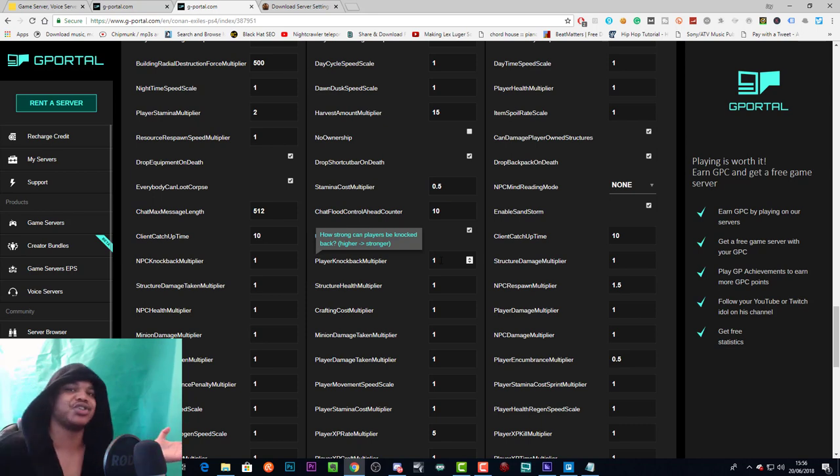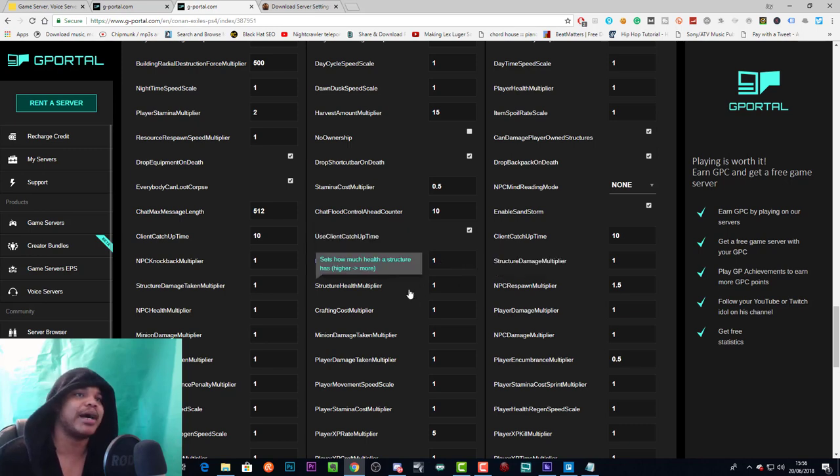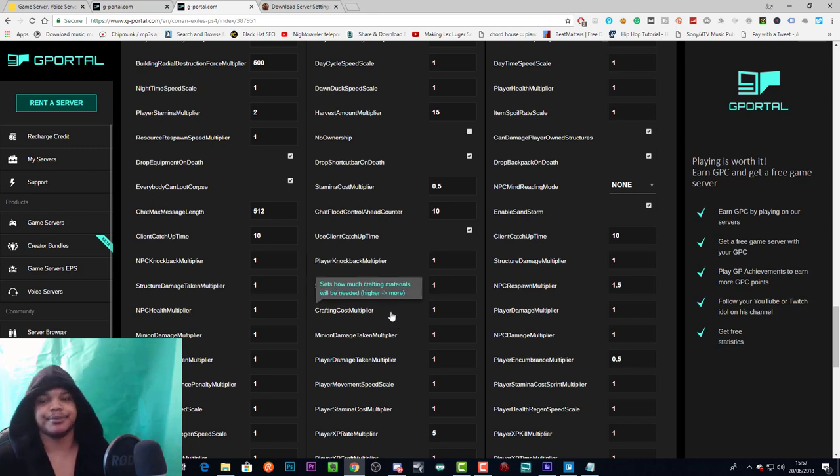Player knockback multiplier is how strongly players can be knocked back — we've got most of this stuff set to one. Structure health multiplier sets how much health a structure has — raise the number for more health, lower it for less. Crafting cost sets how much material is needed for each craft — lower means you need fewer materials, higher means more.